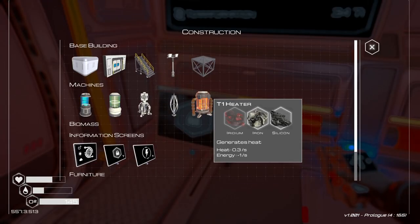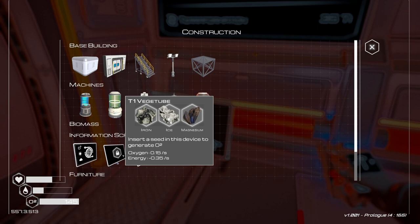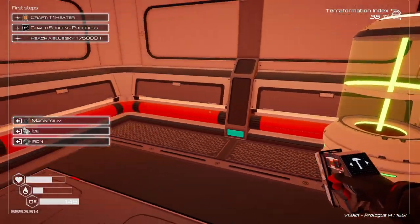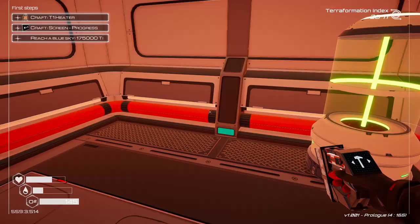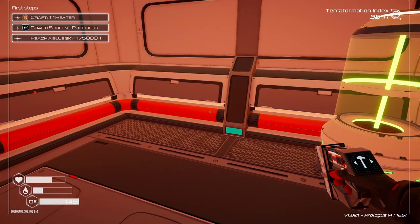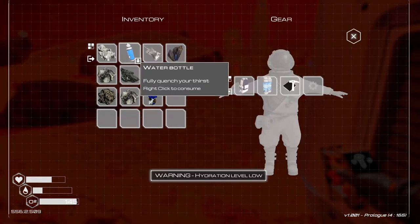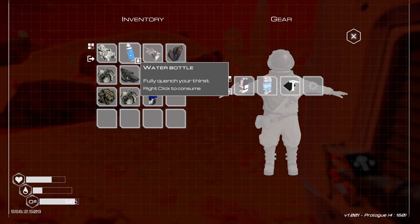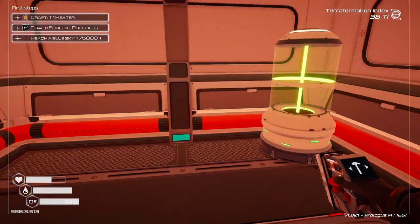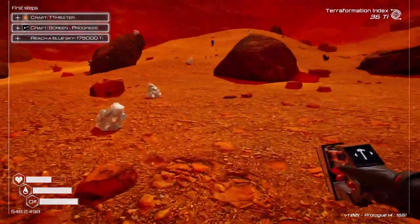Craft a heater — iridium. Where do I find iridium? And a veggie tube — sort a seed into this device to generate oxygen. How'd that already... screen, progress. Try to find some of that iridium. How do I drink? Oh, right-click — okay. I have no seeds, but I also have no more water. How do I know where to find iridium?